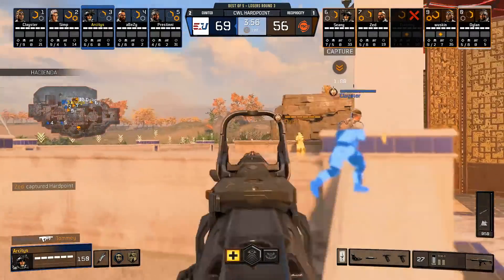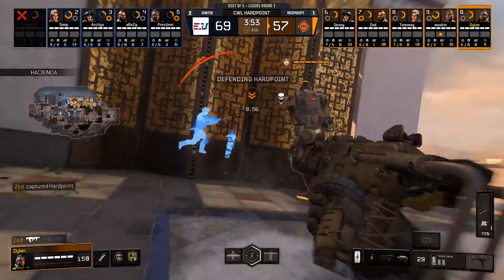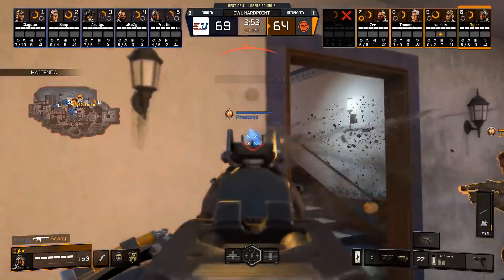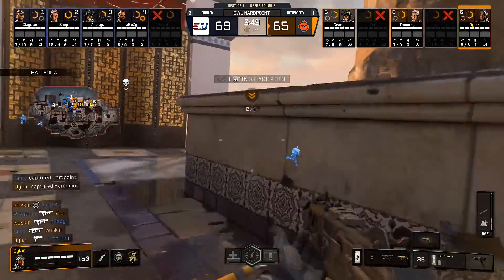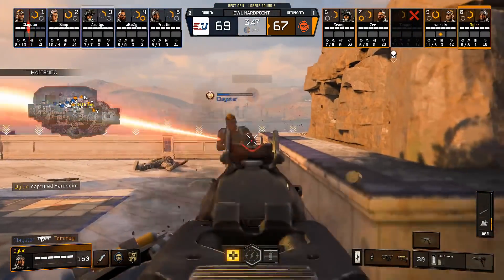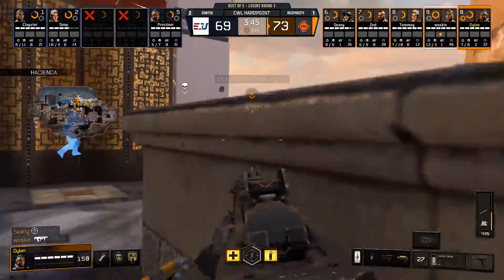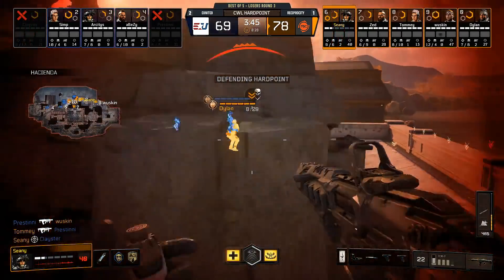Reciprocity set up for this new hardpoint are gonna have to repel this push. A strong push coming from the steps from E United, pretty much a one-way push as Pristini now moves into the catwalk looking to put some pressure on from the side. Pristini gets taken down. Kills gonna be traded and it's a stronghold here from Reciprocity as the concussion comes in. Dillon finds one. Big play from Waskin so far — he's 11 and 3 on this map and was on a 9 streak at one point. Still has his Hellstorm available but eventually got traded out.